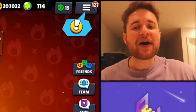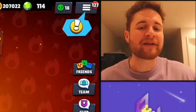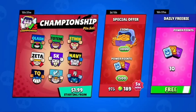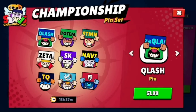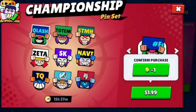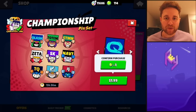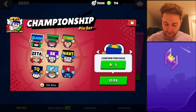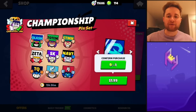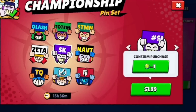Moving along to another weird gem glitch. Not sure what is influencing gem prices to be so bugged out with this update — it might be star drops. If you go to the esports pins offered in the game and click the $1.99 button, you see the gem price displayed as: confirm purchase — negative one gems. So this is better than free, right? It costs negative one gems, which would mean you get a gem back. Of course, it's just a visual bug since it triggers the normal $1.99 purchase prompt. But every single one of these pins is showing negative one gems — no idea why.